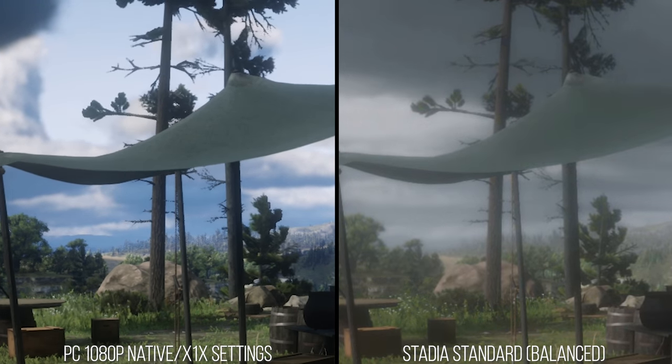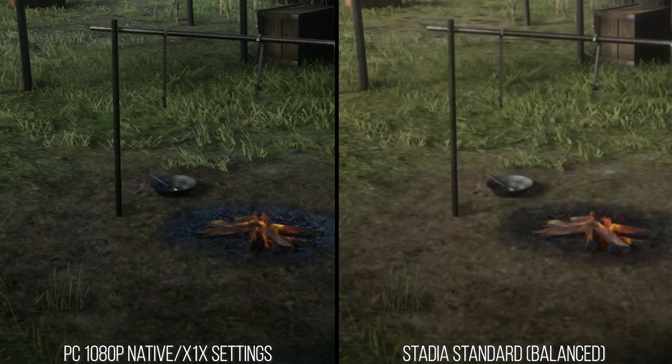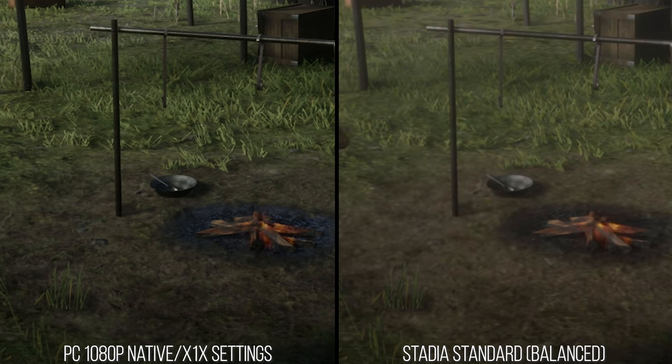When you look at internal edge detail, there's something amiss about the 1080p streamed version from Google Stadia. Much of that pixel-sized texture detail is crushed out of existence on textures close to the camera — and this is with the game camera being completely still. If it were moving, there would be even more apparent differences between the versions.